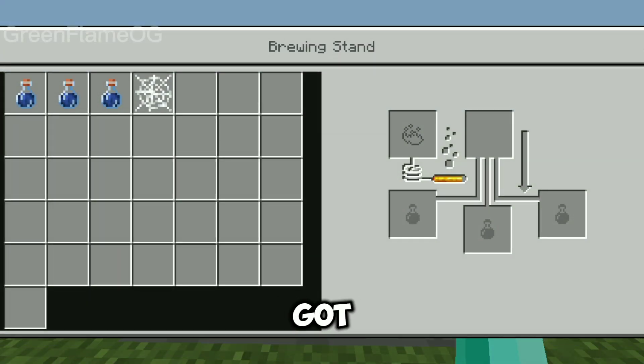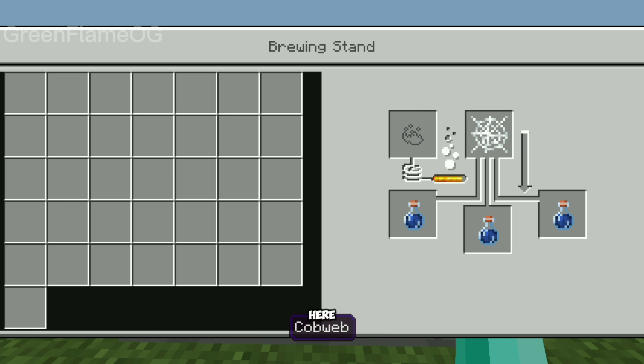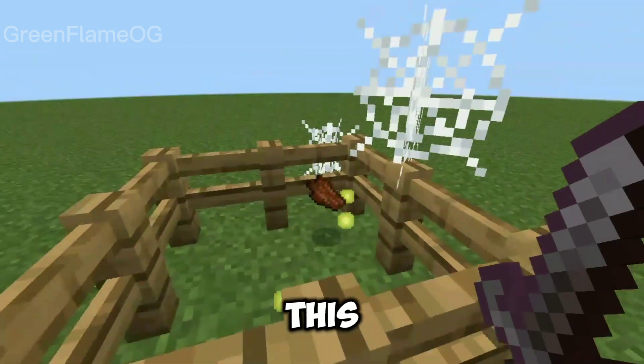Now we have the weaving potion, which can be made by using a cobweb here. When the weaving potion is used on mobs, two cobwebs spawn when a mob dies.